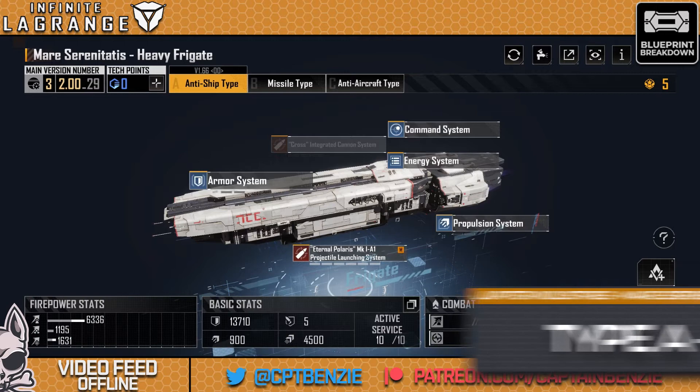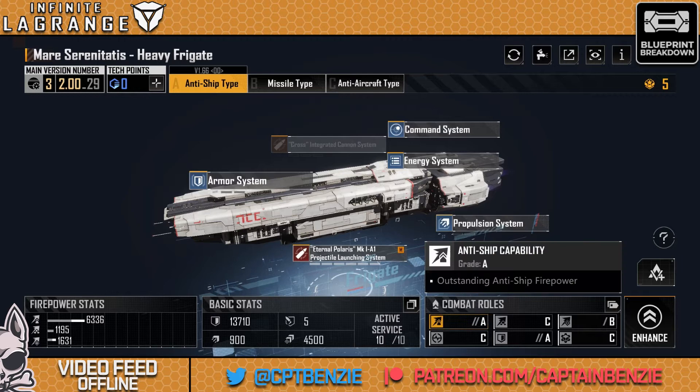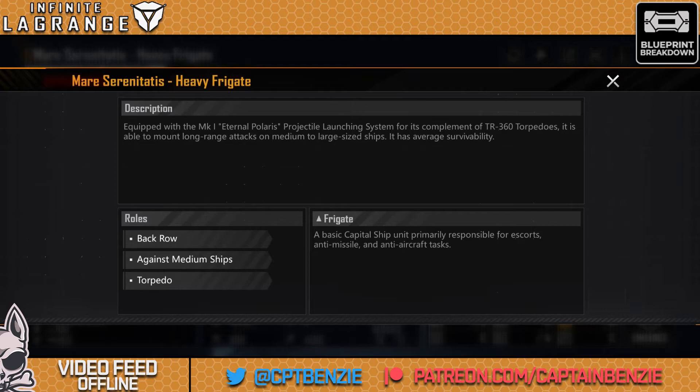The A-Type is the anti-ship type, and genuinely I think if pressed to pick one ship I love most in Infinite Lagrange, this is it. If we go across to the combat roles, we have A for anti-ship capability, C for anti-aircraft, and B for siege. A doesn't sound all that exciting, especially compared to something like the Xeno Stinger which is rated S for anti-ship, but there's so much more to the Mare Serenitatis than just the flat numbers. Let's open this up and have a look.